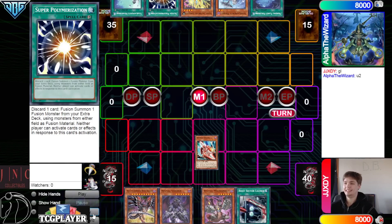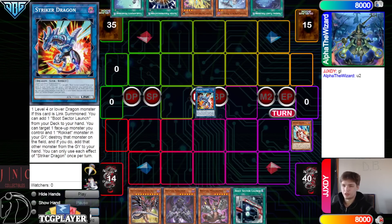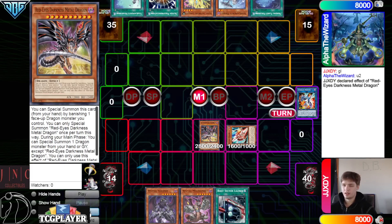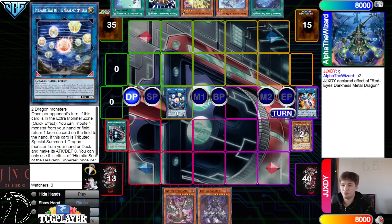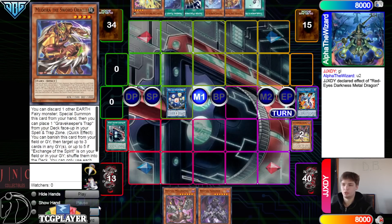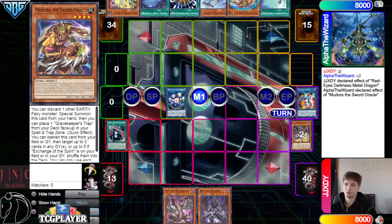That is so tough. Normal Summon Tracer, link off, make Striker Dragon. Can't use the effect because we drew Boot — unfortunate. Redundee effect, bring out Tracer from the Graveyard. Then link those off, make Seal, activate Boot, pass turn. So Seal Pass — the classic strategy. They draw Madora. They're actually lucky they didn't full combo, Super Poly really would have just broke the board by itself.